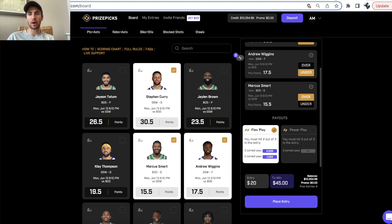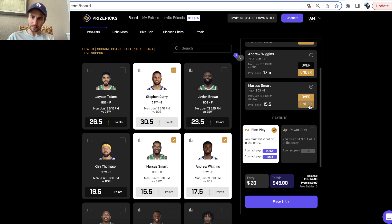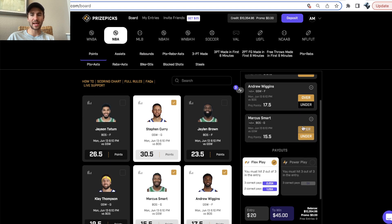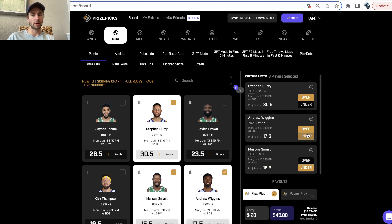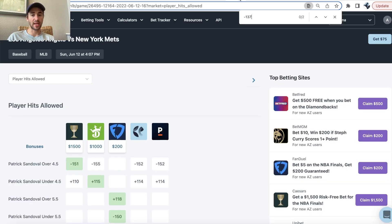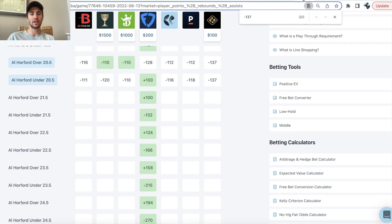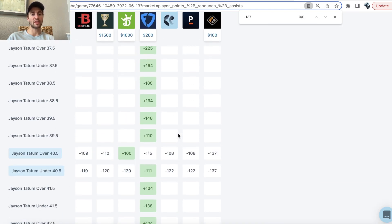Let's go over to this spreadsheet. The way PrizePix works is it doesn't matter if you select the overs or the unders — your payout is not changing. Overs or unders, your payout doesn't change. So 20 to win 45 in a flex play if everything hits, and it doesn't matter if we switch picks. PrizePix is very interesting because they do not differentiate prices depending on if you select the over or the under, which is very different than the sportsbooks.